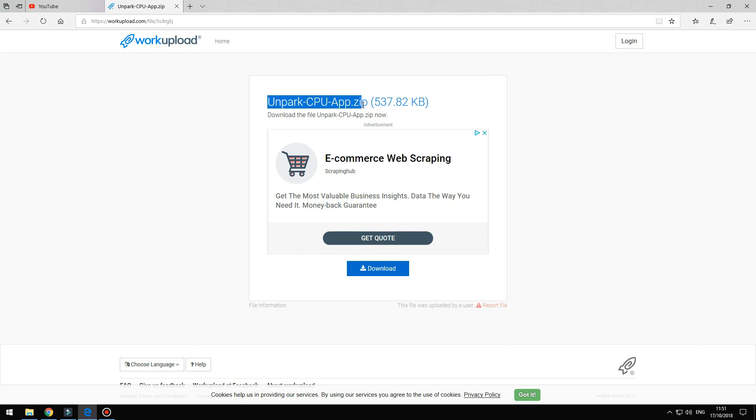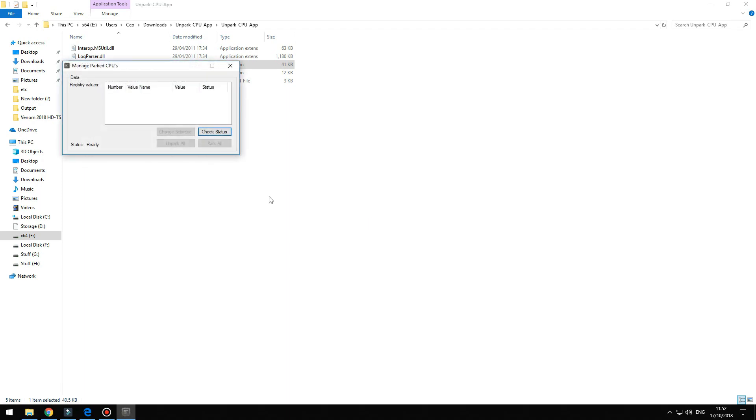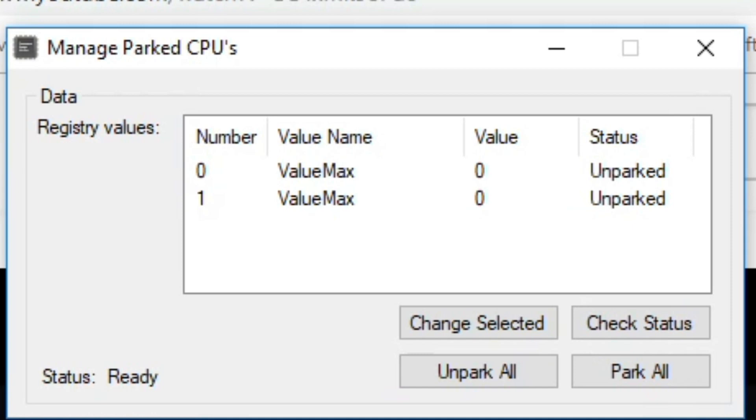For this step we need to download the Unpark CPU program. Start the program, click on Check Status — this process may take some time. Once it scans, click on Unpark All, and that's it. The link to the program can be found in the video description.